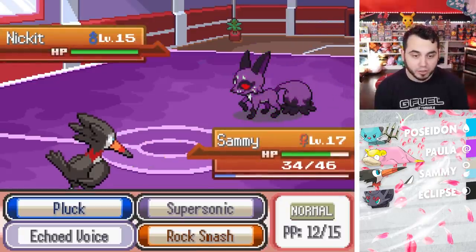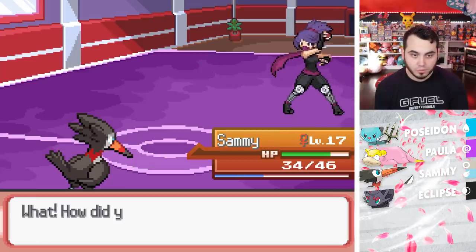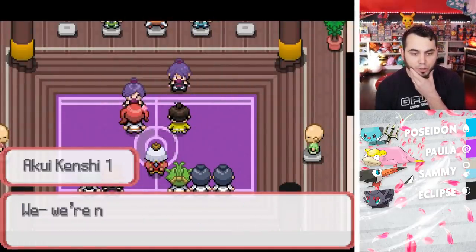Do I attack it or do I try to catch it? I guess I Echoed Voice again — I just knocked it out. But I guess we can catch it if I want to. 'Very good, ADrive — you seem to have the same abilities as your father.'